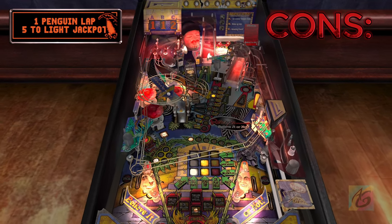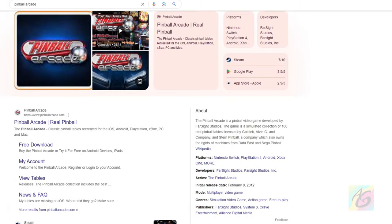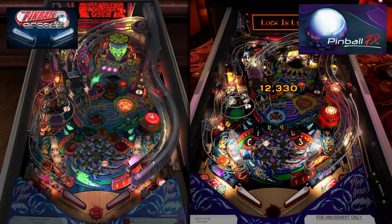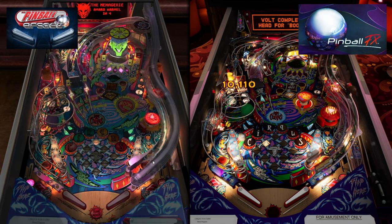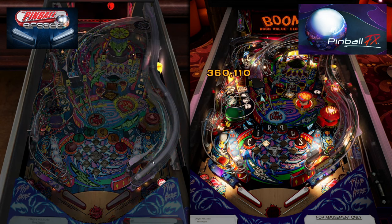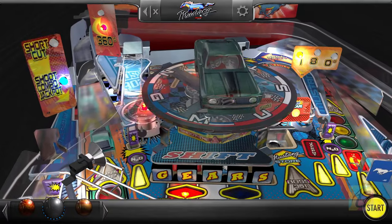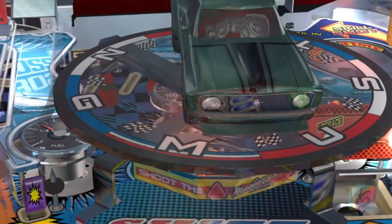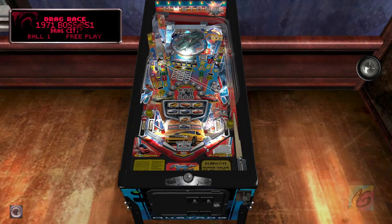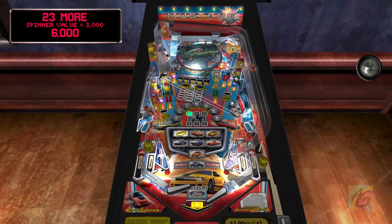The second con is that the graphics need to be updated because they're starting to feel dated. This game came out in 2012 — 11 years ago — and the graphics certainly show their age. It needs an overhaul. Lighting is a big issue: it still has no volumetric light system, and reflections are based on an HDRI map. Just look at the Mustang table — the rubber wheels are reflective just like the body, and it feels low poly with low-res textures.